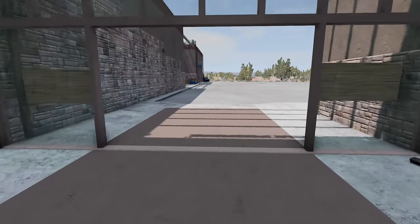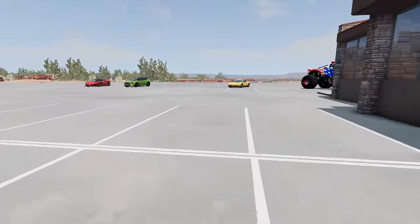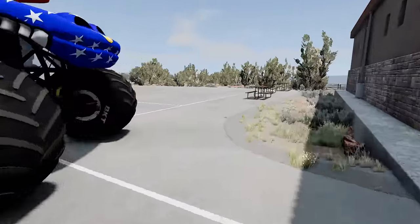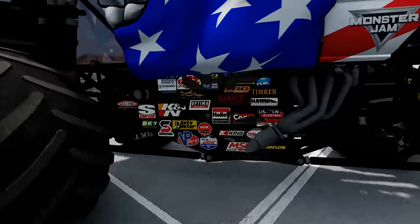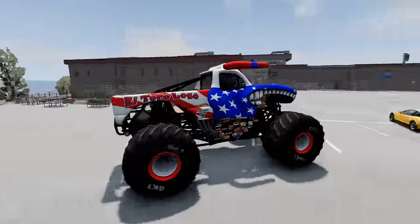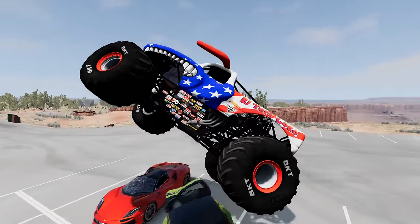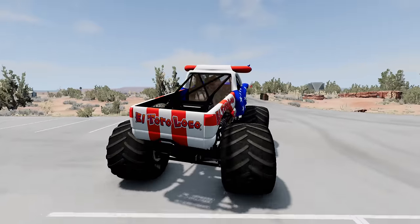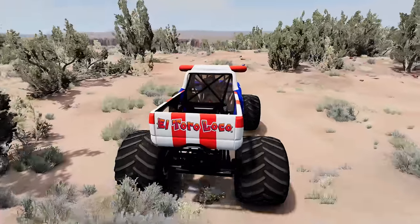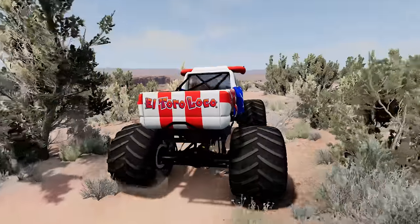Now let's get out of here and get back into El Toro Loco. Did you guys hear that? I thought I heard a zombie monster truck rev up. Let's hurry up and jump back into El Toro Loco. Let's crush these crushed cars one more time on the way out. We get some nice air off that crushed car. This road up here to the right is supposed to lead us to an abandoned mine shaft, and that's where the first hidden monster truck is supposed to be. We're going to go right over here to the edge and look down to see if we can spot any zombie monster trucks.